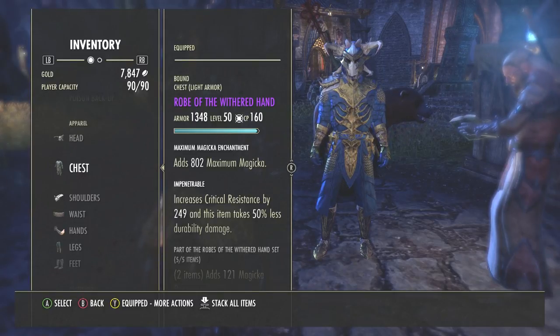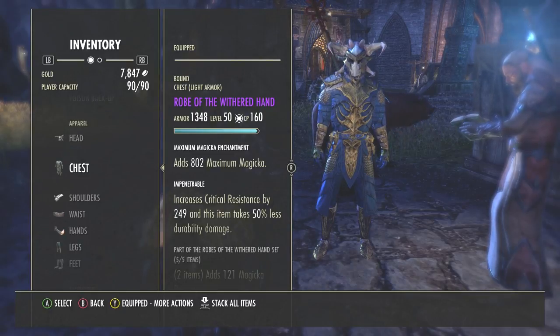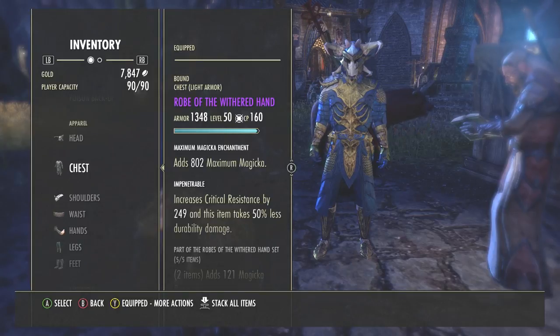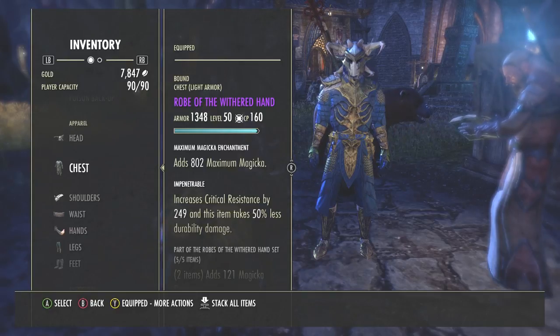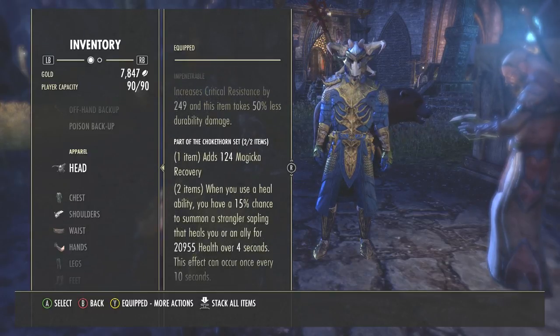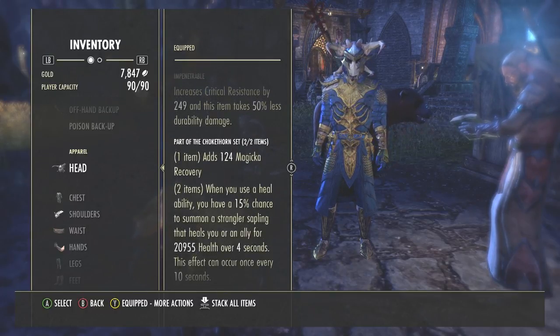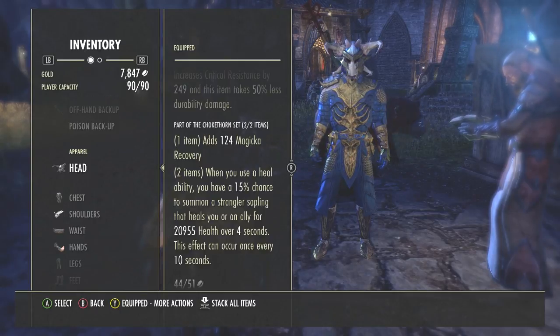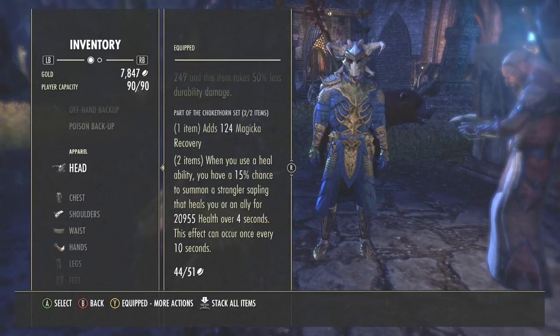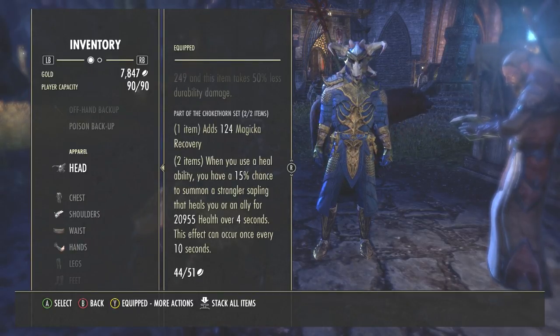The Robes of the Withered Hand set can be found in the Alik'r Desert. The Defiler set can only be found in Vvardenfell, which is in the Morrowind DLC — so if you don't have Morrowind you won't get it as an armor drop, though you might find it in guild traders. The Worm's Raiment set is found in Vaults of Madness. I also use two pieces of the Chokethorn monster set, which provides magicka recovery and a 15% chance when using a heal ability to summon a strangler sapling that heals you or an ally for 20,900 health over 4 seconds, every 10 seconds.